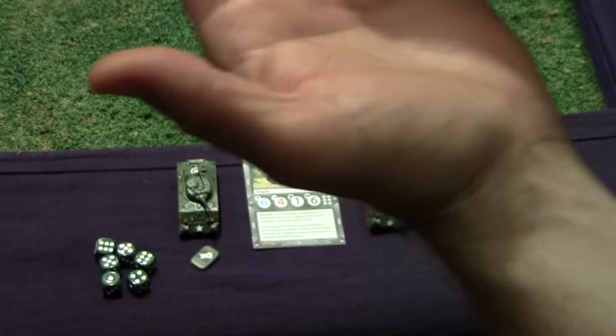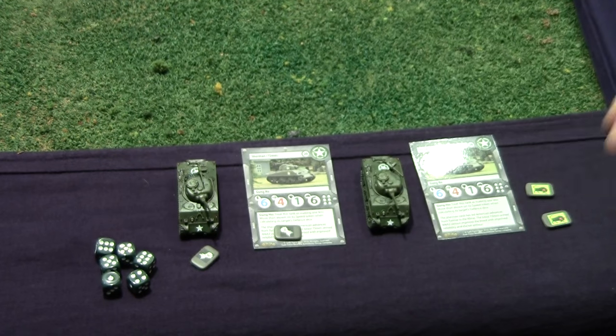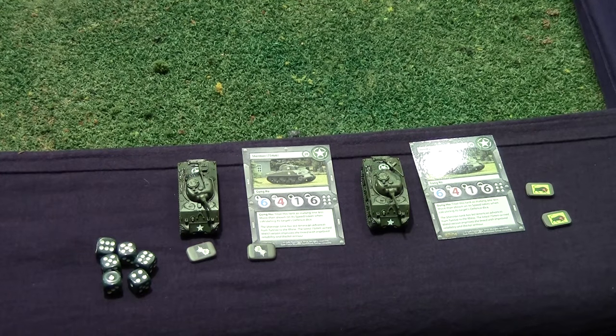To tell the two Shermans apart, one will have the bull token next to it and the other will have a fist token. I'll mark their cards so we know which is which. That's the setup — now I'm going to get set up and then we'll continue the game.